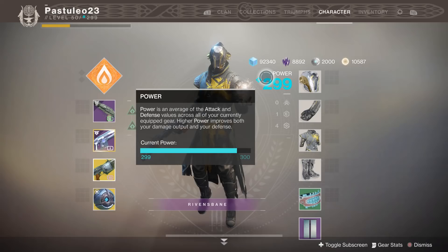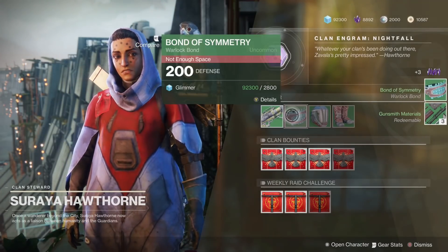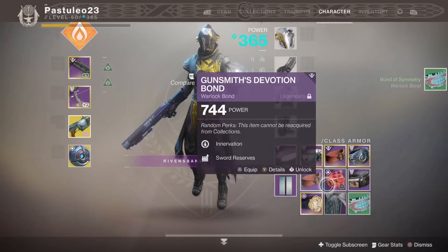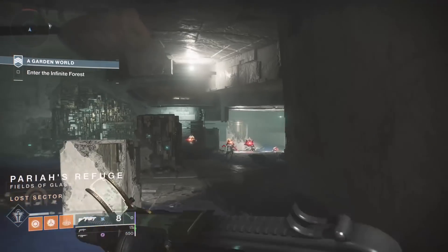How can you load in to farm solo? Method 1: lower your power level. By lowering your power level below 300 and launching the level 30 strikes, the odds of being pulled from a strike are lower. You will matchmake with other guardians trying to farm, players that have no clue what they are doing, or no one at all. To accomplish this, grab some pieces from Hawthorne for 200 power and use some gear from Eververse or the starter gear for 10 power.